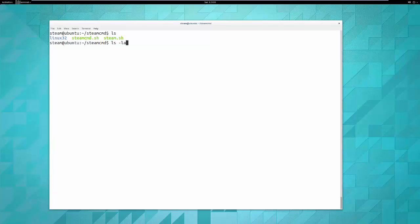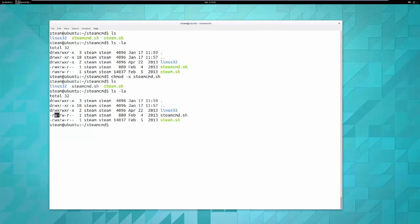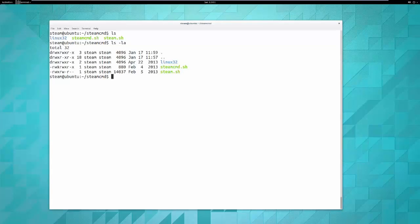One important thing: if I do 'ls -la' for full details, the green files are executable because they have the executable bit set — shown as 'x' in the permissions. If I remove the executable bit with 'chmod -x steamcmd.sh', it turns black and you can no longer run it. You'll get a permission denied error. So you have to add the executable bit back with 'chmod +x steamcmd.sh'.